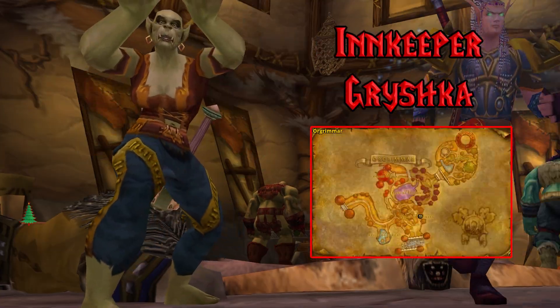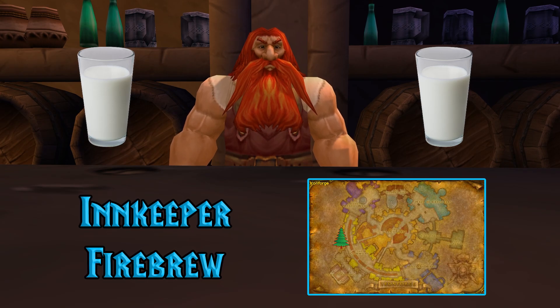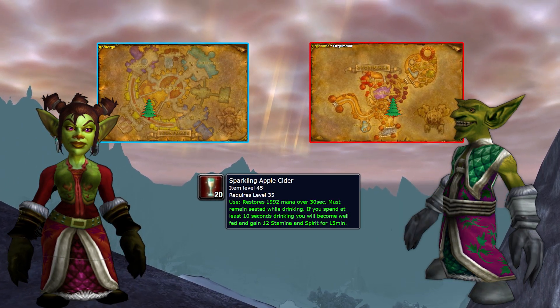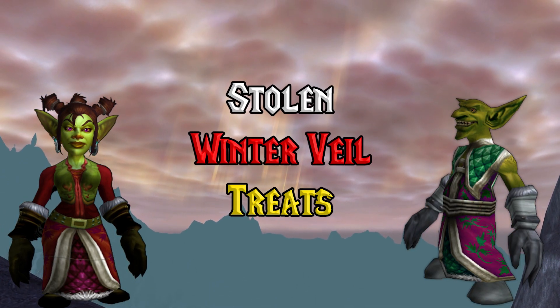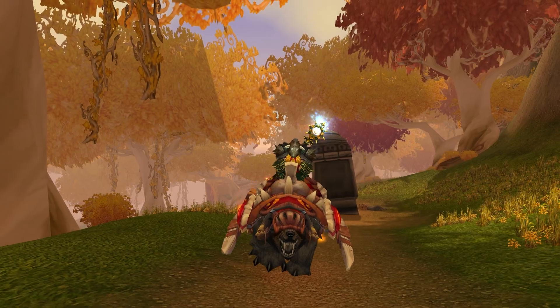Then head on over to Grishka for Horde or Innkeeper Fire Brew for Alliance to pick up 2 ice cold milks. And don't forget to visit Macy or Kmart for a stack of sparkling apple cider and to pick up the Stolen Winter Veil Treats quest, which we'll be doing shortly. We'll also need to hit up the Auction House for at least 6 small eggs, or you can farm them in Darkshore or the Eversong Woods.